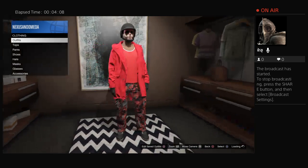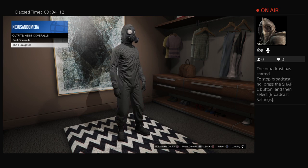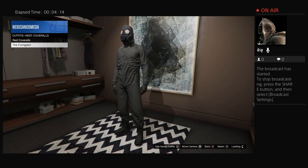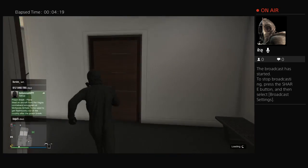Then you want to go to heist coveralls and you want to go to the fumigator, or any outfit that has that mask. Then you want to press that — this is the telescope glitch.